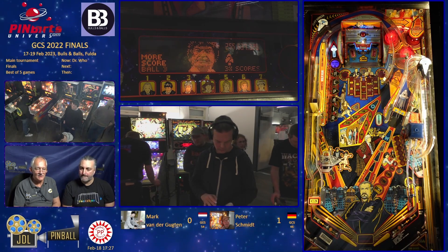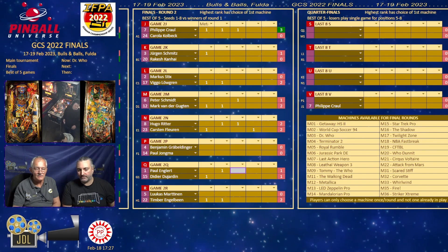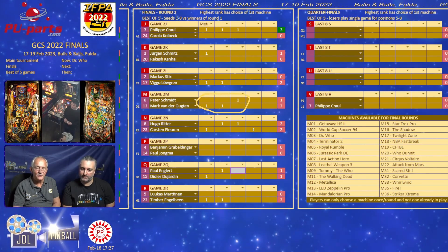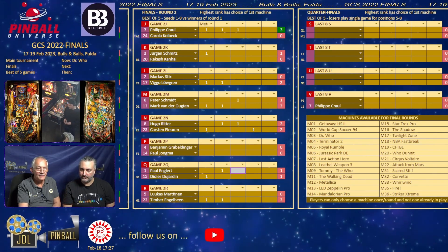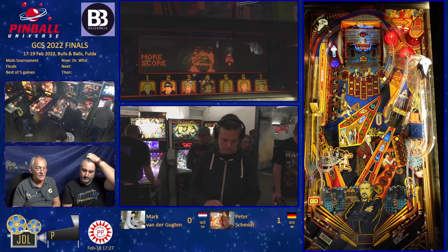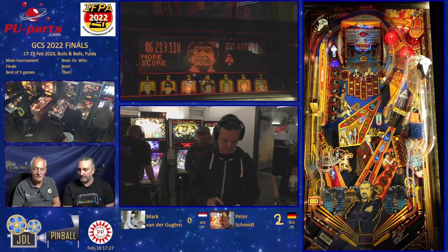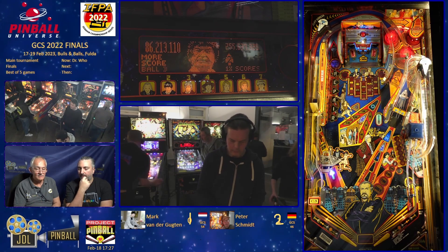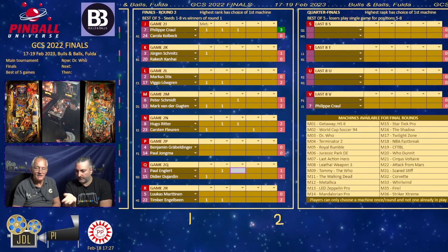Great score — 255 million. He's definitely put a target up for Mark. Let's have a quick look at the standings. Peter Schmidt — he's 2-1. If the spreadsheet is more likely to be correct than the scores here... Dina will no doubt pick those up. So that's 2-1 — oh, that's a lot. So if Peter wins this, obviously that's the end.